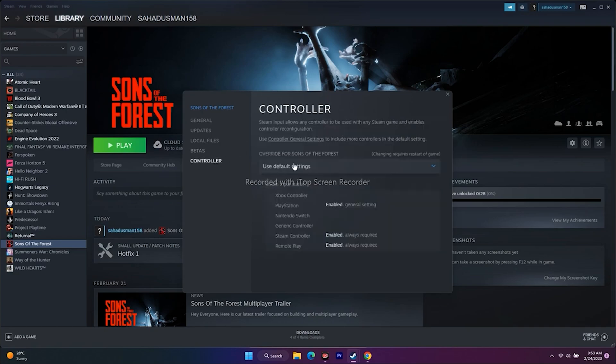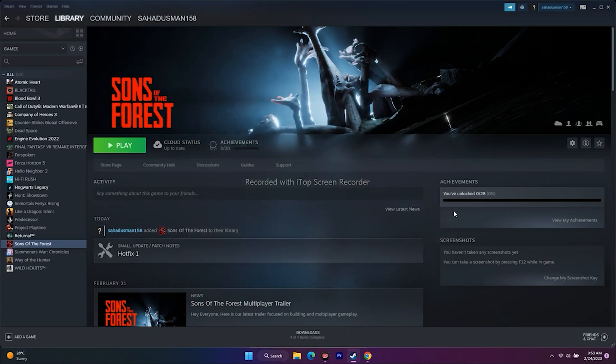Additionally, try toggling Steam Input settings. Go to the Controller section in the game's Properties. First, try enabling Steam Input and launch the game. If that doesn't work, try disabling Steam Input. If neither works, set it back to 'Use default settings', close everything, and try playing.